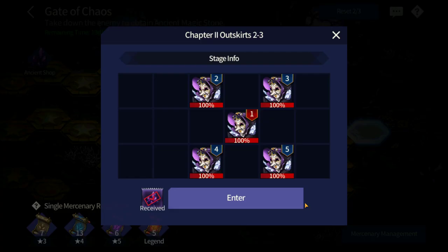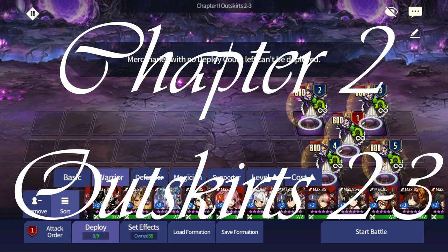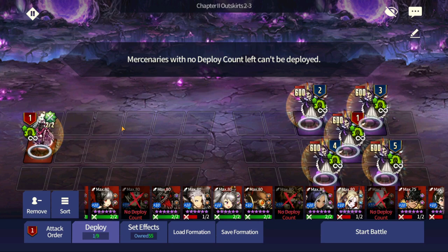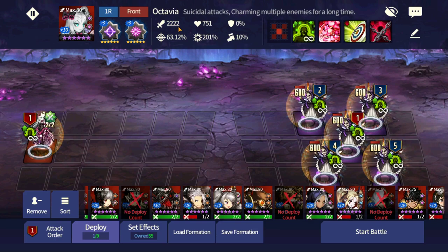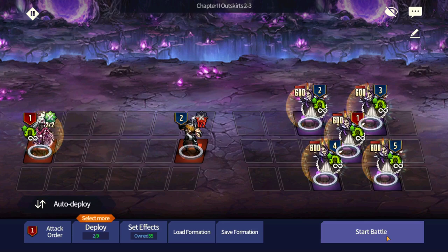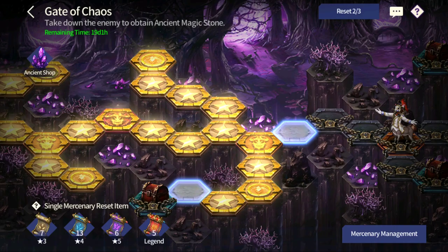We got ourselves the four star merc reset scroll. Next stage is pretty straightforward - you could use magicians, but to be safer, use Octavia. She has very high base attack, so you don't need plus 10 - even a plus one awakened could work. Put two assault runes and one fodder so when you suicide you don't register as a loss. Octavia goes in and deals 6000 damage. You probably won't use Octavia later on, so using her now is a great choice.